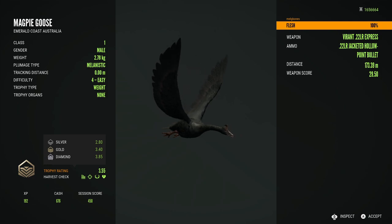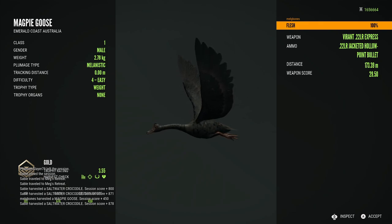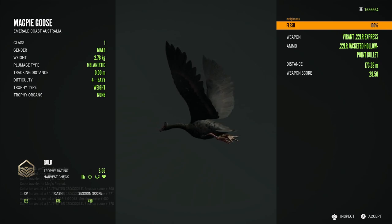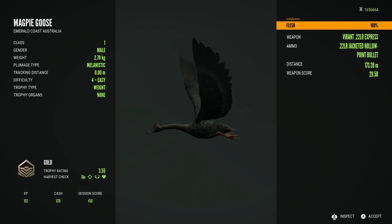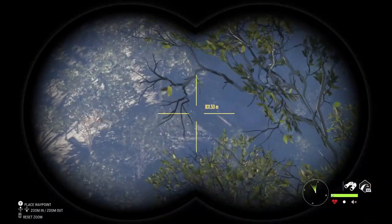This is the only rare I've found for them so far, and it's so fitting — like I said, I got one in early access and was really bummed out that I didn't get to keep it. Then the only rare magpie goose I've seen in the live game just so happens to be an even bigger melanistic. Really happy to get redemption on that and actually have one I get to keep in the trophy lodge. Such a fantastic looking rare.